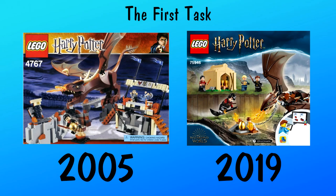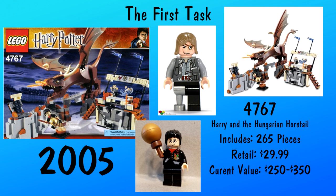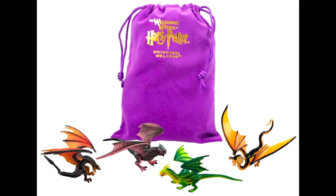The first task of the Triwizard Tournament has been represented twice in LEGO form — first in 2005, then again in 2019, this time including all four champions. Within the 2019 set, we also get the tent for the champions to congregate before the start of the task. In the tent, the champions select their dragons: Fleur gets the Welsh Green, Krum the Chinese Fireball, Diggory the Swedish Short-Snout, and Harry the Hungarian Horntail.